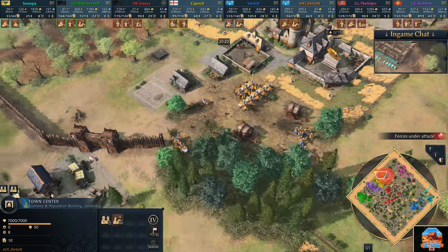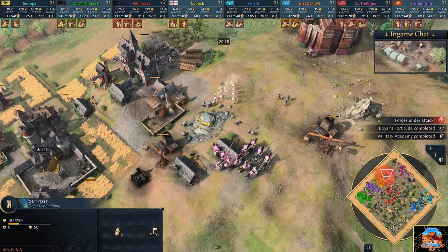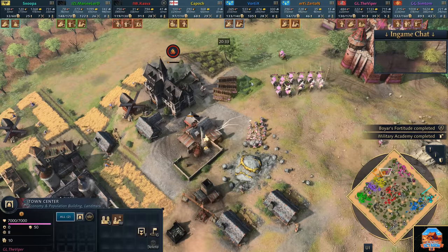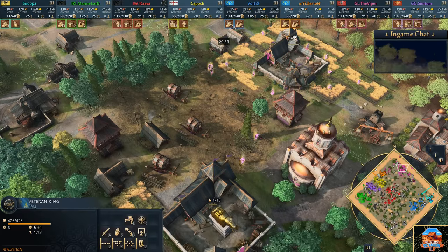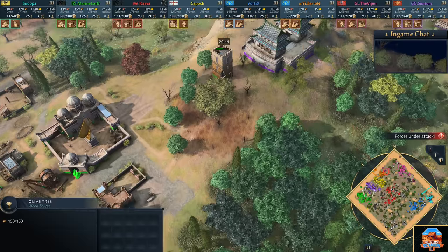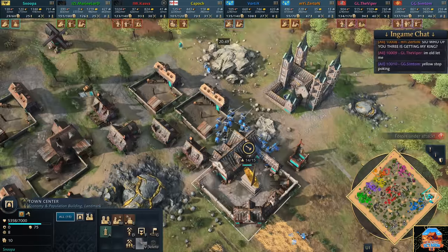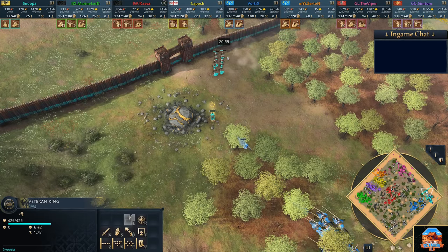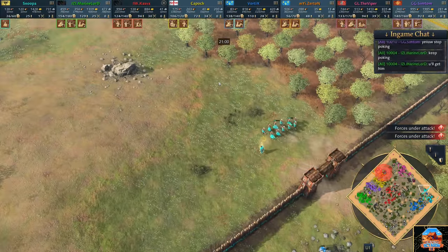Viper is putting on the hurt and it looks like the king may have evacuated. The king has indeed evacuated and he's looking to throw down a keep towards the back side of the base. We need to make sure he's popping out the king. On the east side, the king is on the move. Snooper moving out with the king - he's got walls up so he'll buy himself a little bit of time, can always fall back to an outpost. Potentially manages to get through the gates and lives a little bit longer.